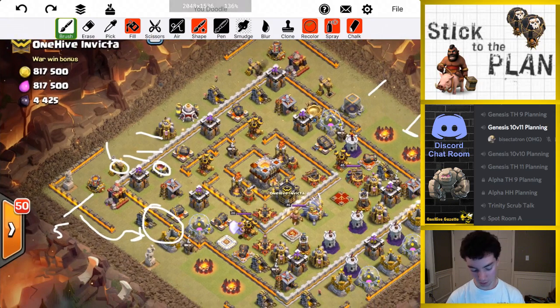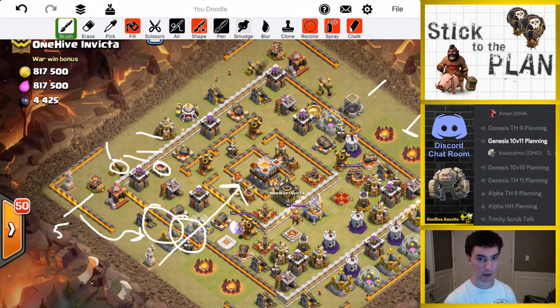Once the bowlers are going in, this is kind of a tricky part, but I'm going to drop a haste right here just to move stuff quicker, then two test loons to try to get some traps taken care of. Then behind those two test loons, my five dragons and two more loons — going to rage and freeze, and that's pretty much it.